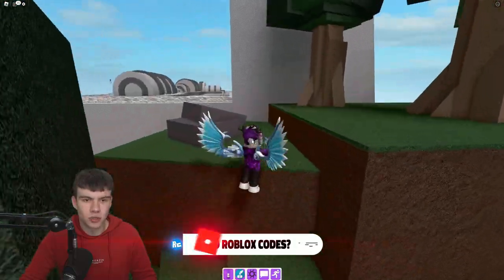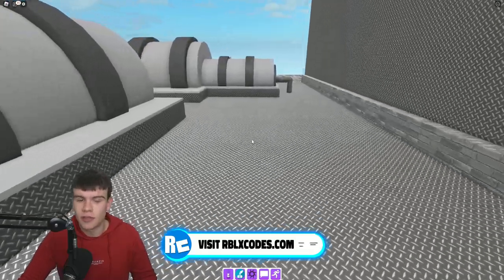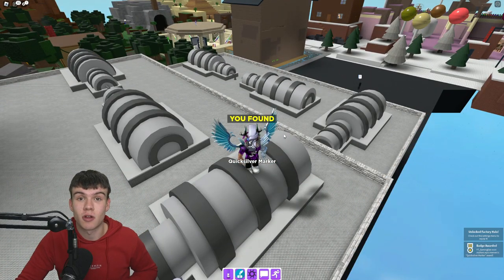What you guys are going to want to do is just jump up here, and then from there jump up here again. After that, you are going to find this one simply just over there. Run up to it and there you go — clean that one up. There's the Quicksilver marker. Like and subscribe for more.